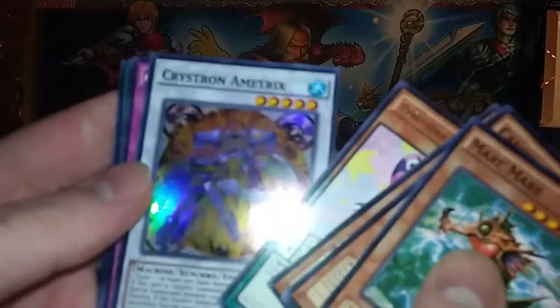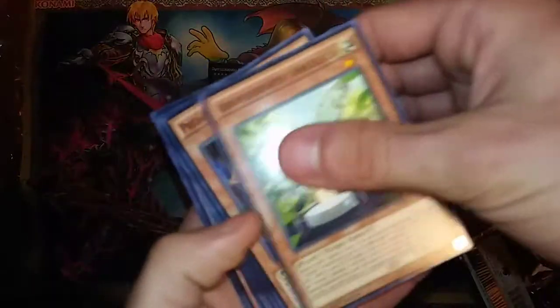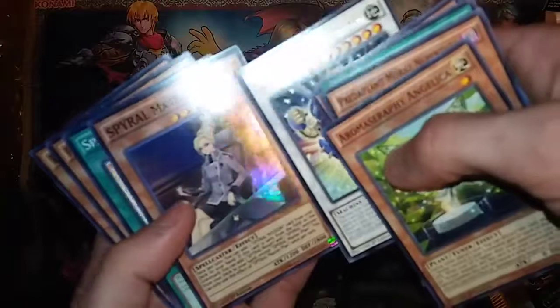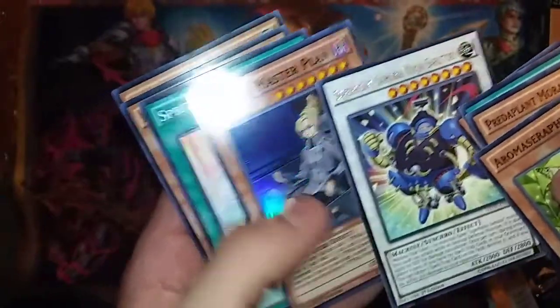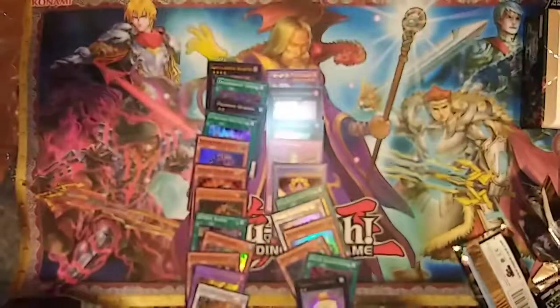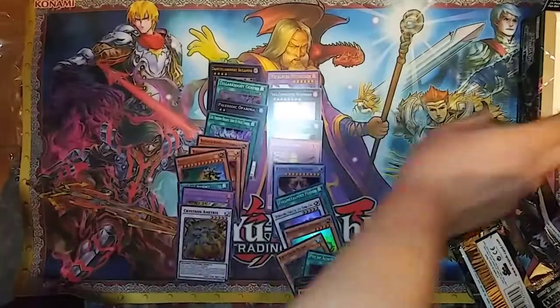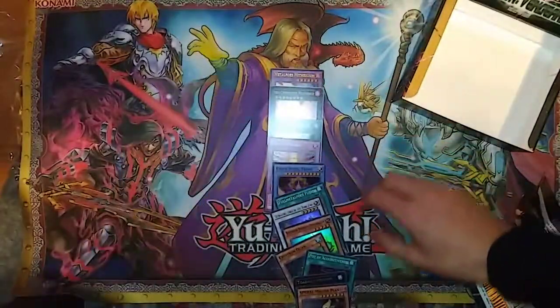The last pack on this one — super rare, as is to be expected after pulls like that. A new one though. Another super rare: Super Heavy Samurai Ninja Sarutobi. We need to make the Super Heavy Samurai deck. Yeah, I think that would be fun — I think it finally has the support it needs. Well, that's the box right there. Empty. Quite a bit of sweet stuff. We'll do a recap — in reverse order, these are the pulls we got.